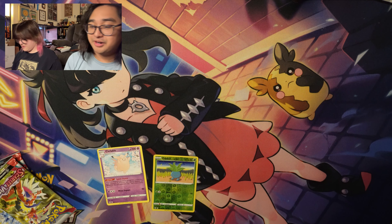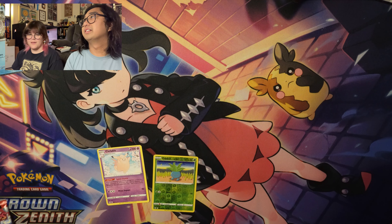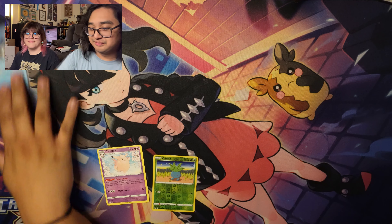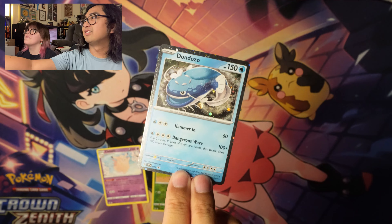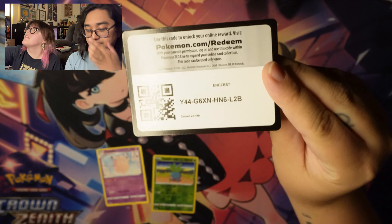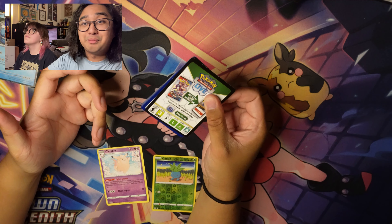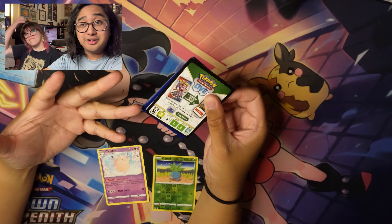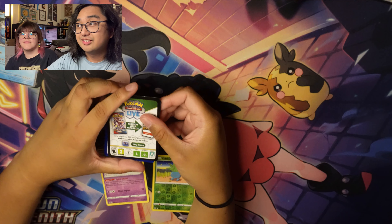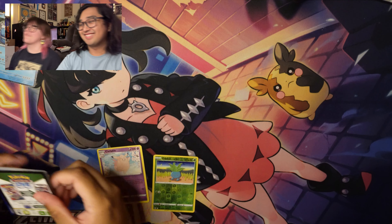There's already so much trash everywhere. If it helps when you're putting it up there, put it upside down — because we're technically filming upside down. I should mention, this is a pack battle. So anything better than a holo rare, we get a point. Loser has to buy boba.